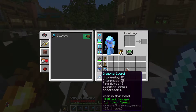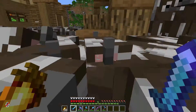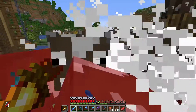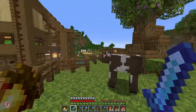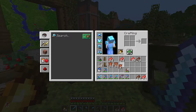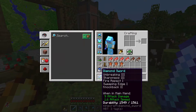We also got fire aspect 1 on this sword and sweeping edge 1, so I think it should be pretty easy to kill. It's kind of like a speed farm. I killed all of them but two, just so we can breed them up again. We got a lot of leather actually, including a lot of meat, including cooked meat because we had fire aspect 1.